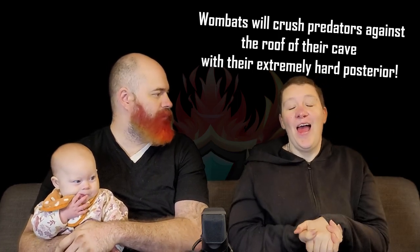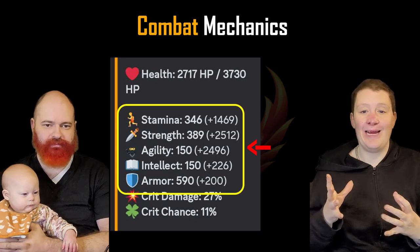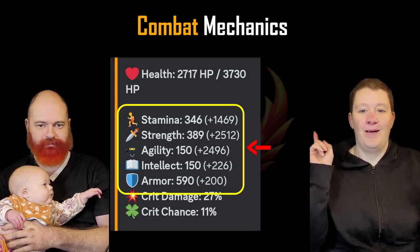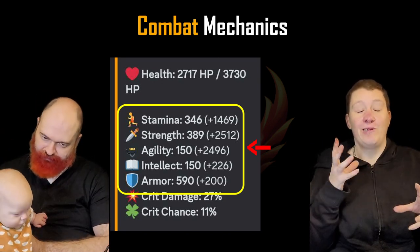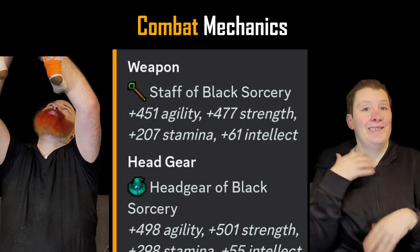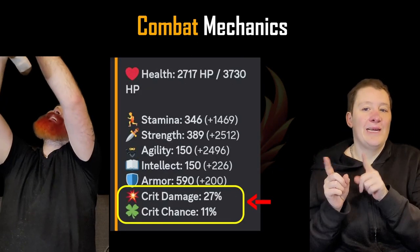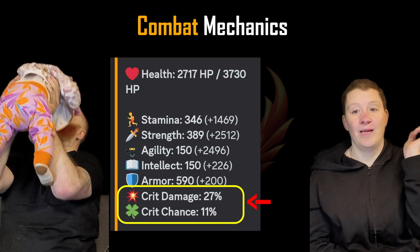Combat wombat. Combat and stats. Let's go over your stats. Your basic stats: you've got strength, stamina, agility, armour, and intellect. These are boosted with gear that you can equip, as well as boosts as you go up levels. Then you've also got a couple of other stats, which are critical hit chance and critical hit damage.